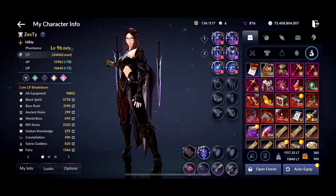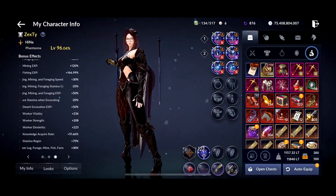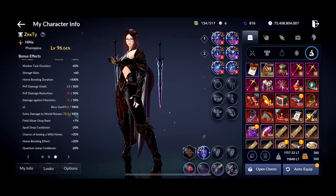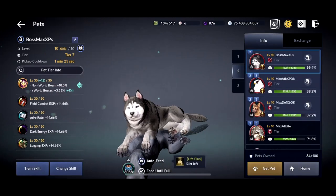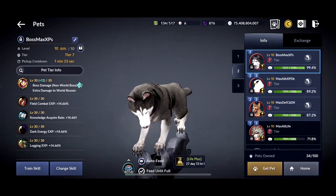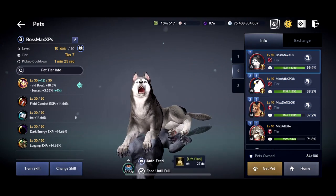I'm going to quickly show you where you can look at your boss damage. It's on your main page under Info, then 'Damage to Bosses (Non-World Bosses).' Your pets help out with that, so make sure you have at least one equipped — it really increases your damage. Hopefully this helps. If you would please like and subscribe, it really means a lot to me. I'll see you in the next one!